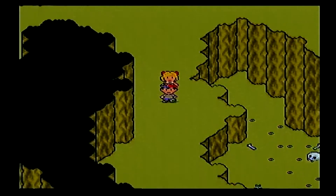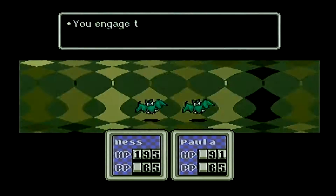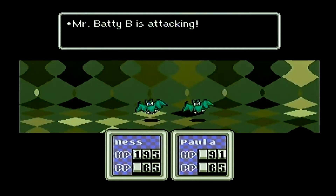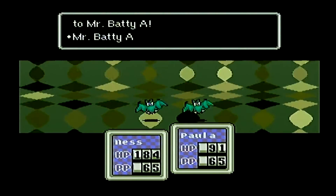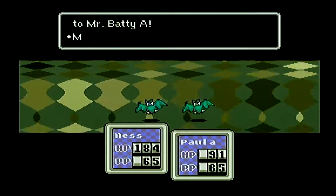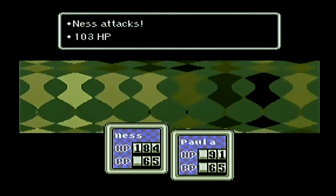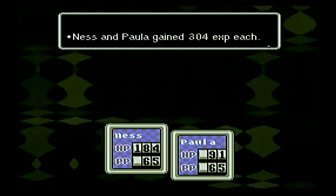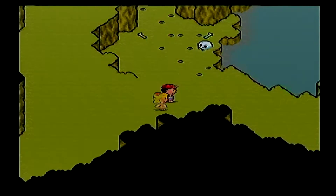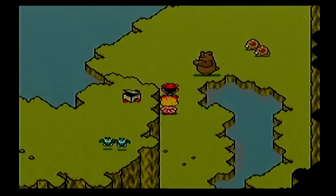Now that we have two people in the party, the experience is shared. I can't remember if I mentioned that in the last video. These bats can be a little annoying. Sizing up the situation — it felt a little strange. You'll see a lot of enemies do weird things like that. Sizing up the situation makes itself feel strange for whatever weird reason. No consequence to me. 304 experience to each of them — it would be more like 608 if it was just one character in the party.